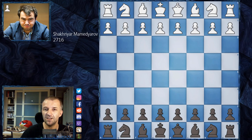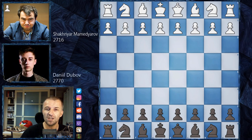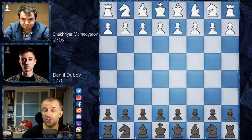He is 35 years old and he's going to play as white. His opponent is Daniel Dubov, a Russian player, young and one of the most creative players in the world at this moment. He's 24 years old, his Blitz ranking is 2770, and he's going to play as black. So without further ado, let's see what happened on the board.